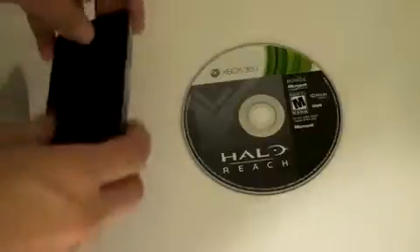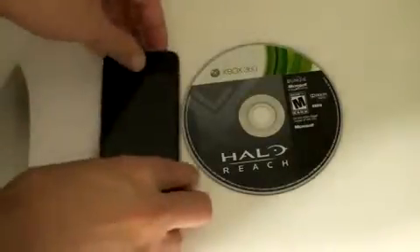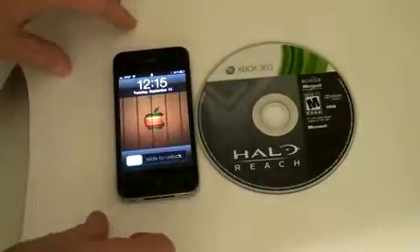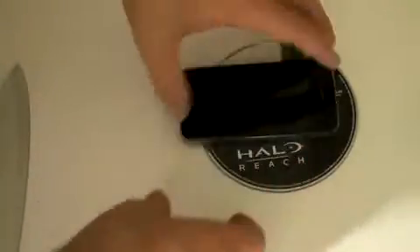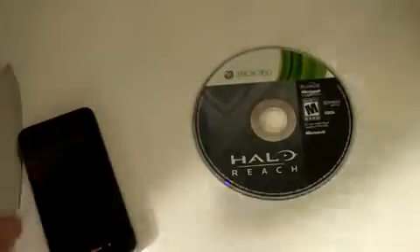Because this is a Techno Buffalo video, we have to do some size comparisons as well. Here it is next to the iPhone — you can see right now it's 12:15, I just got home. The iPhone is bigger, a little bit fatter. I don't want to make any Android fans mad, so here is the Samsung Captivate — it's also fatter. Let's bring in the Epic 4G — that is also bigger. Here's them all together — hey, you can't see the disc. Fun!